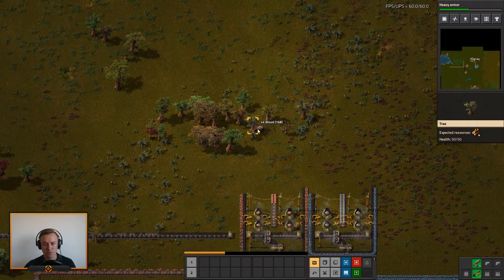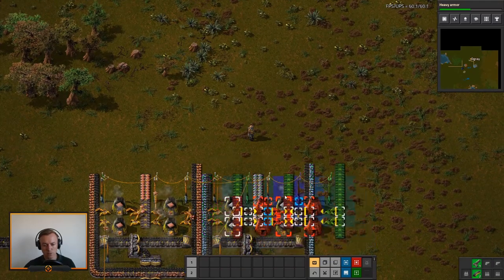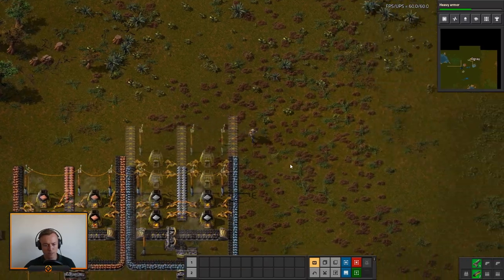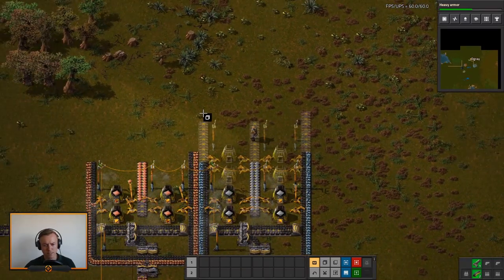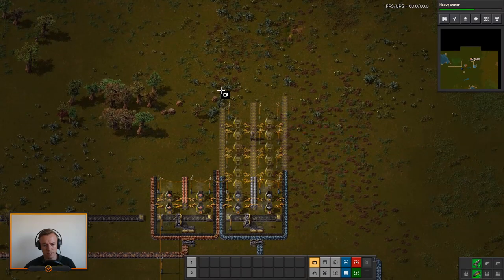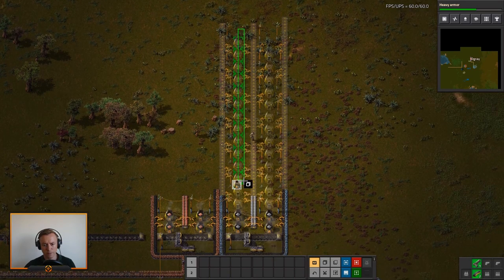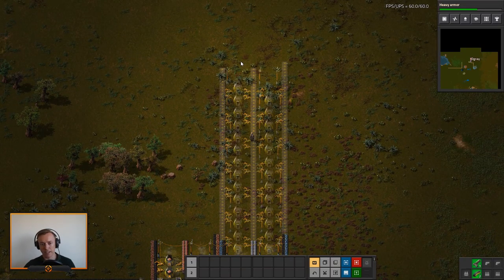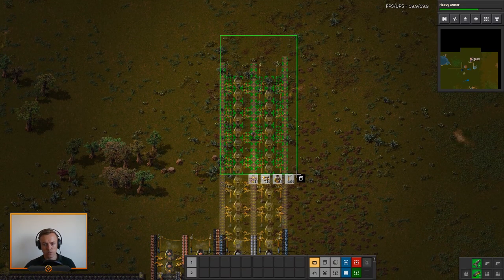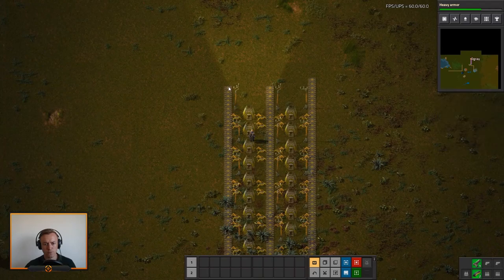Let's just mark out how big this has to be. Let's place this here — that marks 8, that's 16, that's going to be 32. So we have 16 over here, which means we need 8 more on this side. Down here to 16 — right here should be the last one. So this is pretty much the length this has to be to completely build one yellow belt.